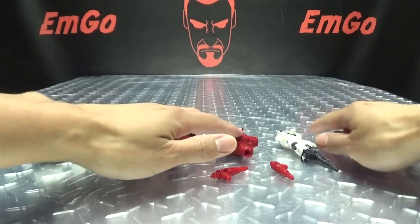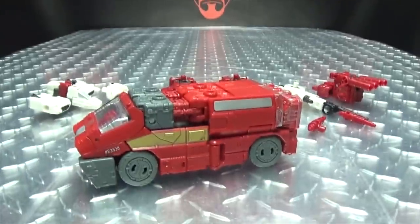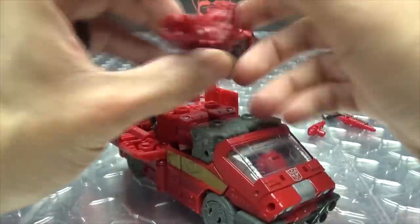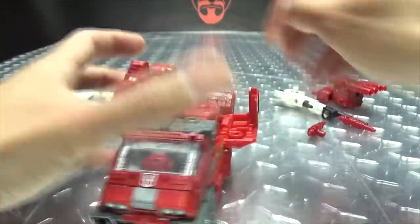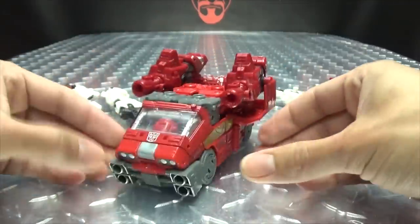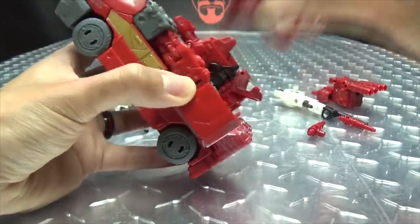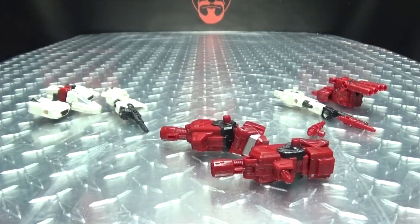If you want, you can use these weapons to weaponize any of the vehicle modes. One thing I like to do — and I think this looks pretty cool — if we bring in Ironhide here, you can open up these panels and there are ports on either side. I like to take these big guns right here and plug them in right there. And that looks cool — I love that. One of the many things you can do as far as weaponizing the vehicle modes. But let's talk about weaponizing the robot modes.